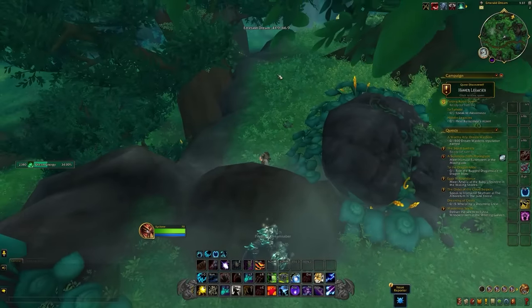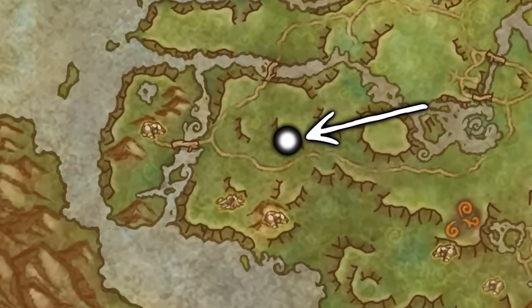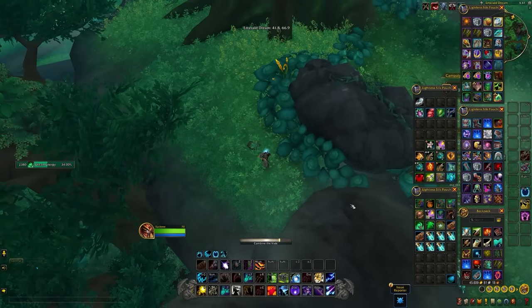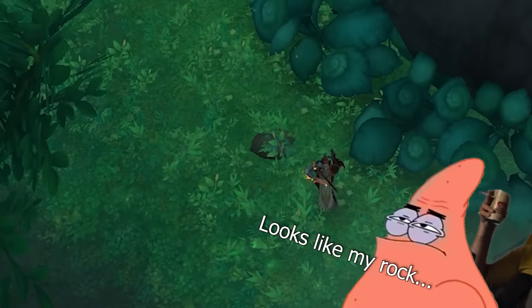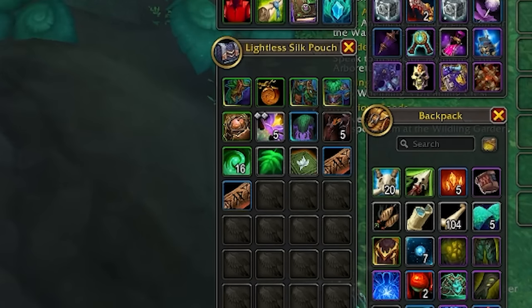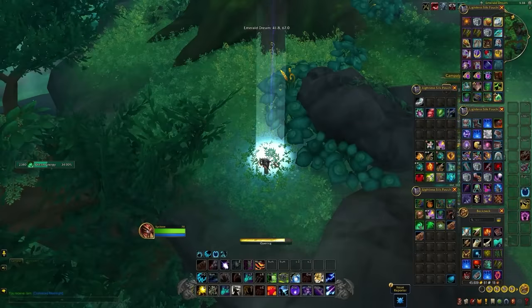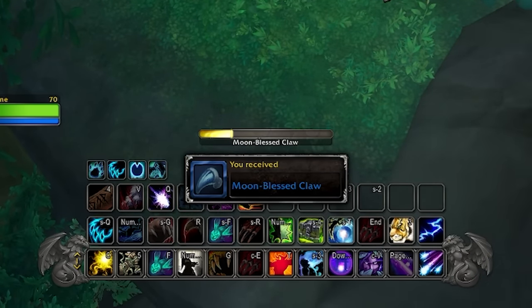With all vials filled, head back to the Emerald Dream. Just southwest of Emedrasil you'll find some Dream Sabers and a Feral Dreamstone on the floor — it can be a little hard to spot, it's literally just a bit of rock on the grass. Combine your vials to get a new item, use it on the Dreamstone to make it lootable, then loot it and you'll have the blue Dream Saber form.